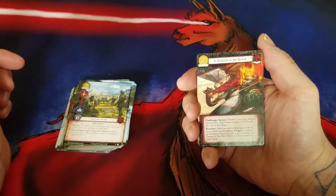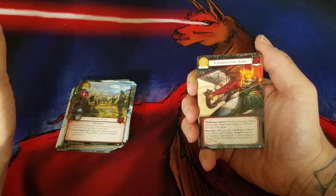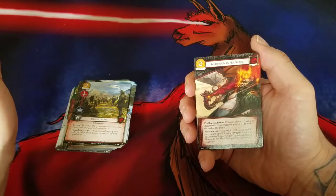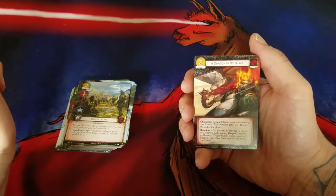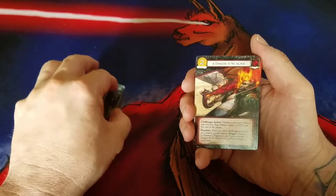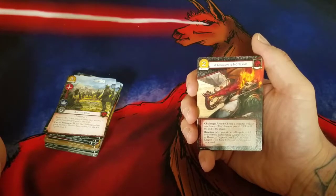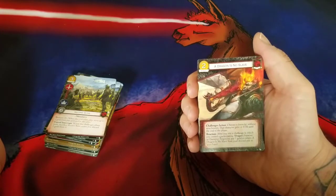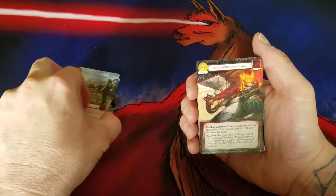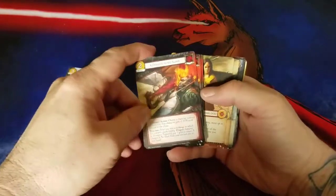This card, though, is Nutter Butters. It's a Targaryen Loyal event titled 'A Dragon is No Slave,' two gold cost. Challenge action: choose a character without attachments — that character gets minus two strength until end of phase. It's not even a participating character, just any character without attachments. That's pretty good — I'll go ahead and kill your claim soak. It also has a reaction: after you win a challenge in which you control a participating Dragon character or Daenerys Targaryen, pay one gold to return A Dragon is No Slave from your discard pile to your hand. This card is very good. I will play three of these. It costs two gold but there are many ways to get around that. That will make the burn deck.